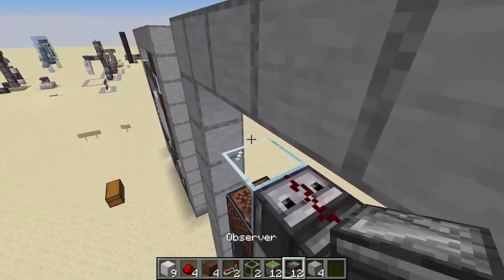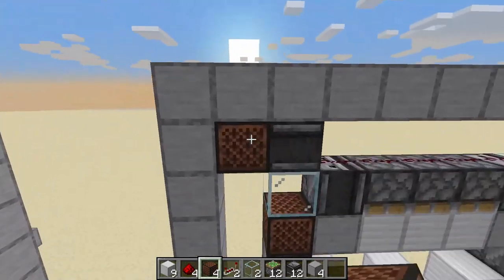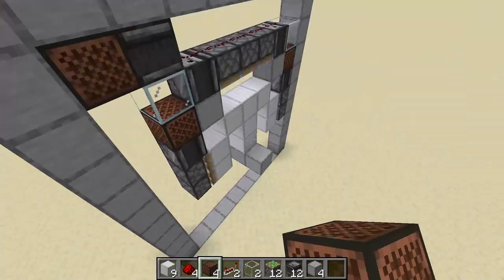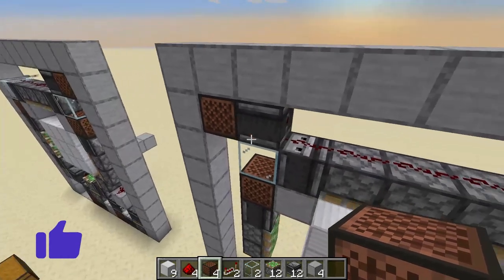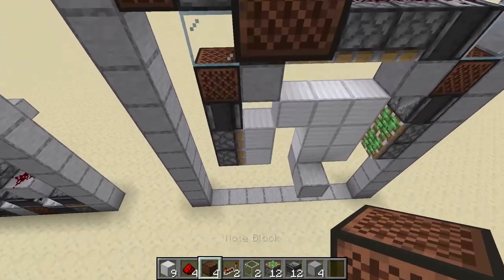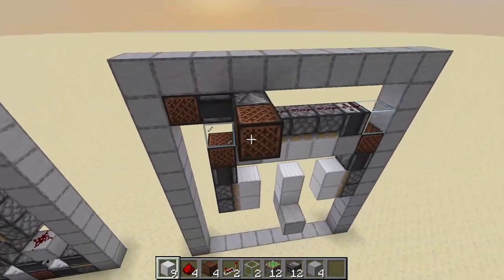Now if we put an observer like this and look here, you will see how every block apart from the ones in the middle activates. This is one of the ways to activate this door — you could put an observer here and do something like this.